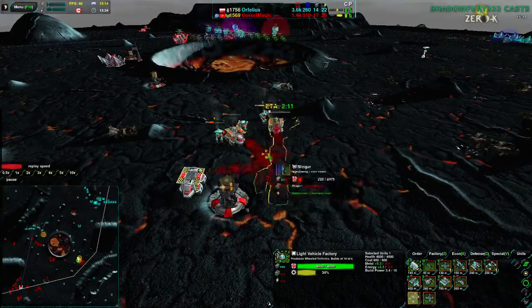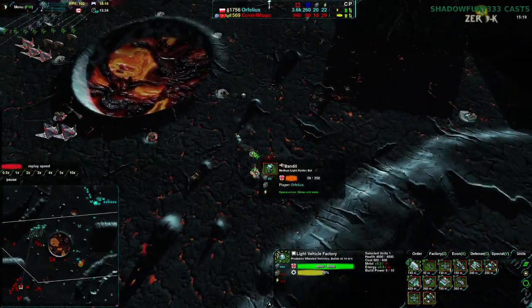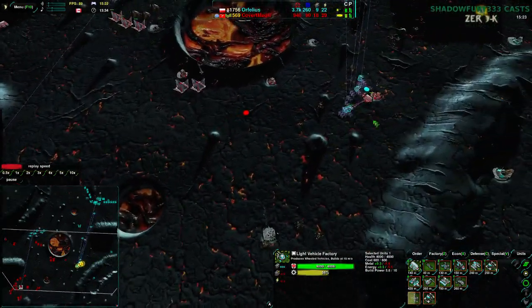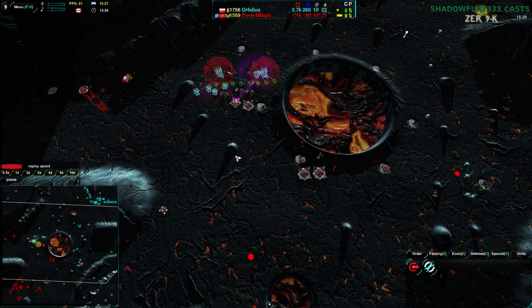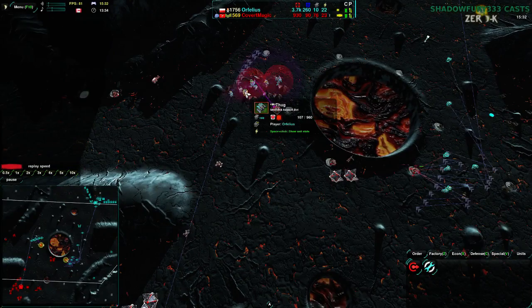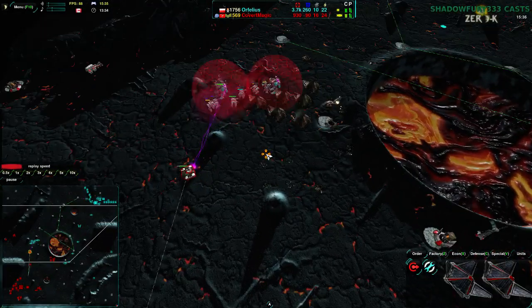Orphelius is going for a nice counterattack. A Stinger is coming in here — that is not the best place to put it. It is going to go down without costing Covert Magic too much, and that should have been a Lotus or two, not a Stinger. Not at that point. A Stinger on this side of the map would be perfect — a Stinger on the east side of the map? Not much use. That is rather unfortunate, but that is how it goes.